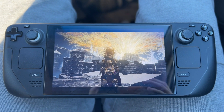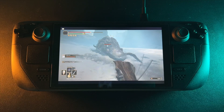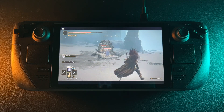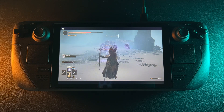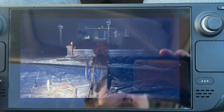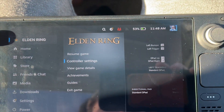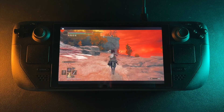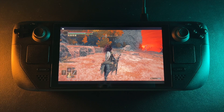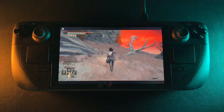The only bummer about Elden Ring is that it drains the Steam Deck's battery life like crazy. If I leave everything uncapped, which is how I like to do it when I'm plugged in, I only get about an hour of battery life. But I capped the frame rate at 30 and ended up getting almost two hours, which is not great. If you really wanted to play for longer, what I'd suggest is getting an external battery pack, and then you should be able to stretch the Steam Deck's battery life to much more than that.